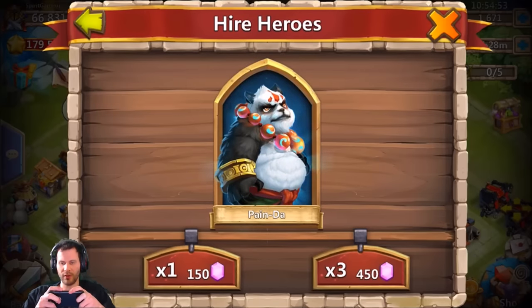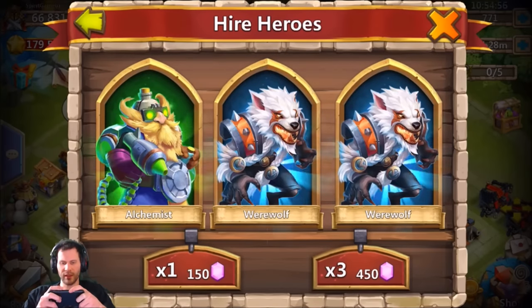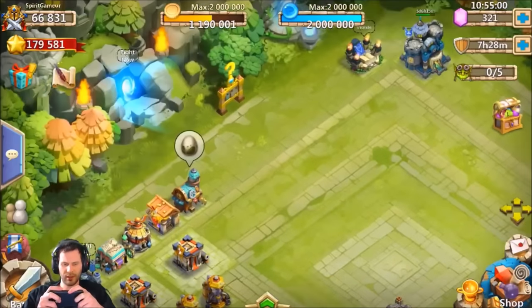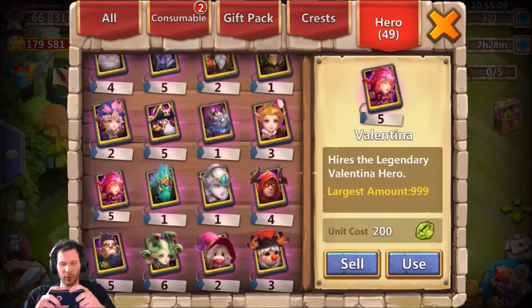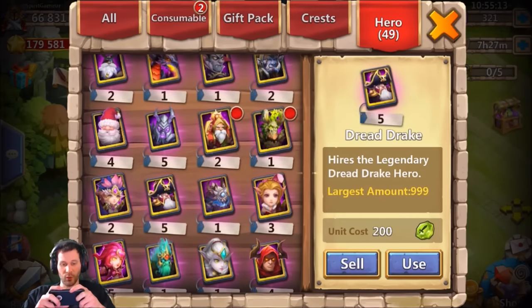3,000 gems left. We got a Cupid showing himself, another Dread Drake — so three Dread Drakes. Gonna be able to double evolve that Dread Drake. We're running slim on gems here. A couple more 450s — last 450 is not even a single legend. So we had 50,000 gems — what all did we get? We got a couple of Little Nicks. He didn't even need the Medusas, got a couple Medusas but he didn't need those, or the Valentina, didn't really need the Grim Fiends either, or the Dread Drakes.